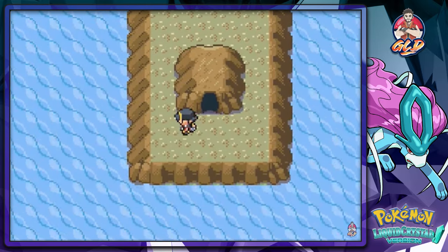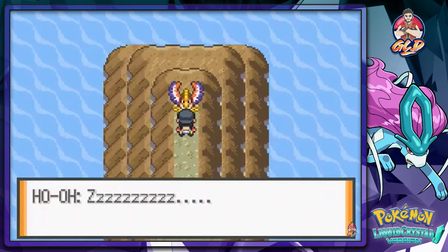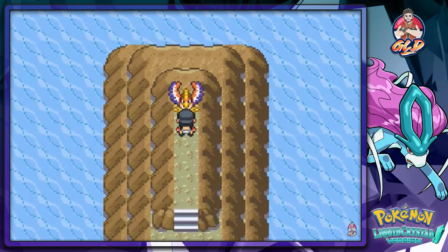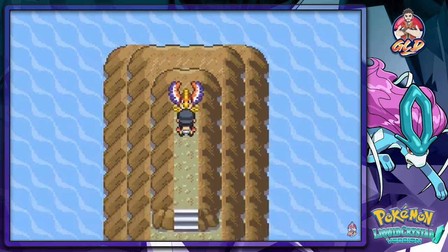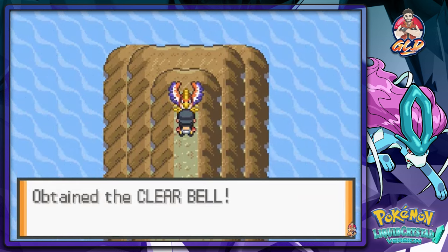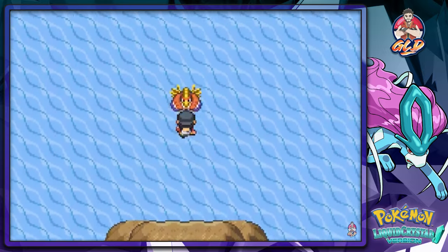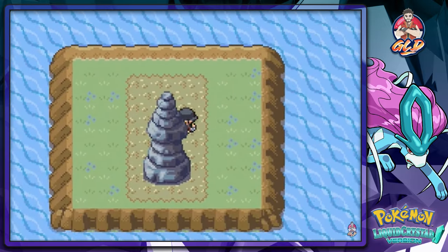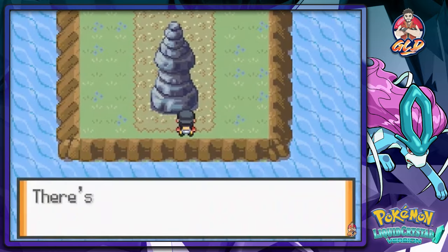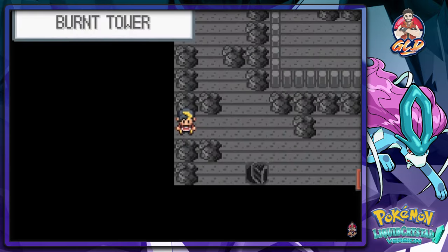Going up top - here we are at what I would assume is the top of the island. Oh damn, it's a Ho-Oh and it looks like it's sleeping! So let's go ahead and talk to it - we got the Clear Bell right here! And after that it wakes up. Homeboy is flying us to the next island! There's something carved in the rock: 'Those who carry the item of soothing sound may be returned to what they know best.' We took out the Clear Bell and bam - here we are in the Burned Tower!